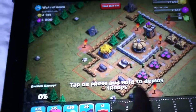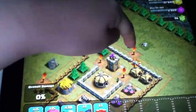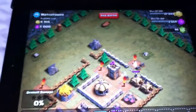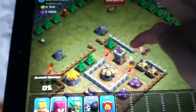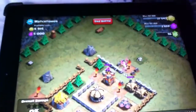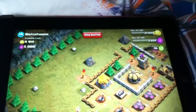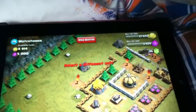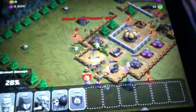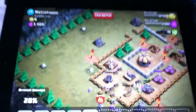I'll put some wall breakers over here to get through — boom. Then I'm going to put some archers to distract it. One more — that should take care of that. Put some barbarians in the top, then put some goblins to take care of the storages. Then my clan castle troops just to get rid of them — use some wizards and stuff.